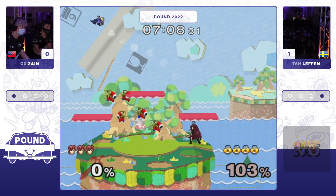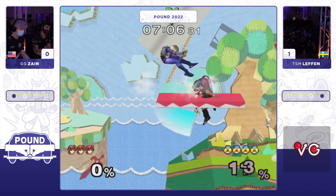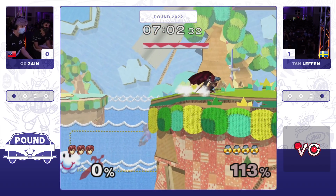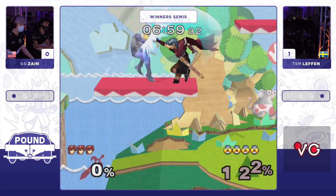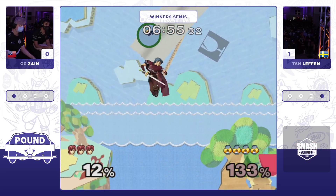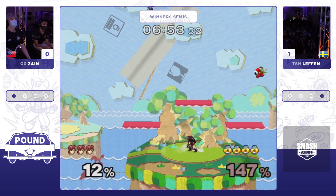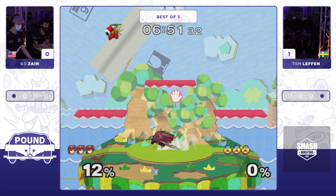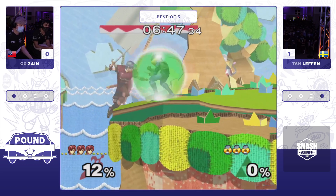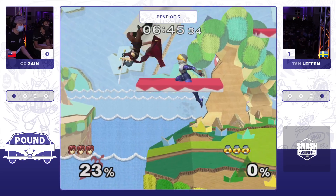Zayn trying to keep stage position off of the invincibility. Leffen will actually go to the edge, and Zayn's not giving the center back. Able to land on the cloud, helping out a little bit. Just chilling on the ledge, stalling. Zayn has to cede a little bit of space. But he's caught Leffen with the tournament winner twice, and an up air will actually kill off the top. We are back to even stocks in Game 2.